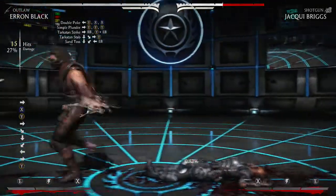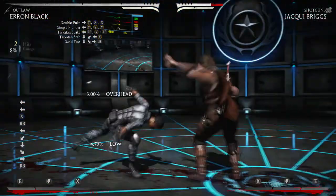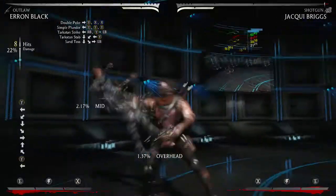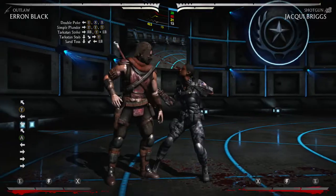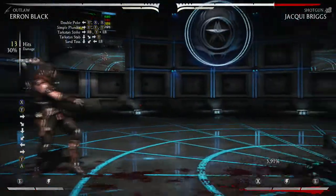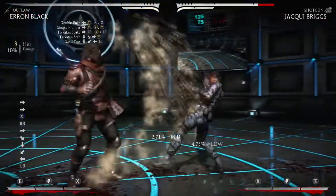That's 27% mid-screen with no meter at all. The only thing that makes it kind of hard is confirming it. You do have enough time to actually walk forward a bit, so if you're out of range for something like your launcher you can extend it with the launcher by just taking a step or two forward. They're pretty in place for a while — it's kind of nice. So we do this off a mix-up.